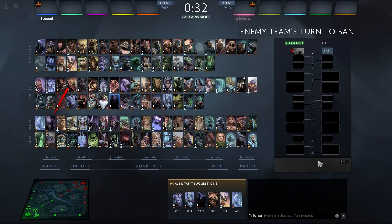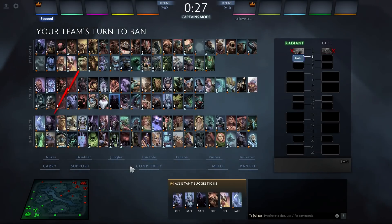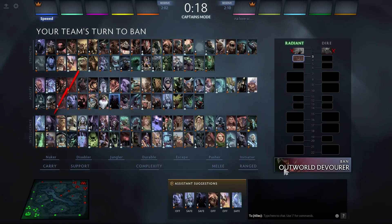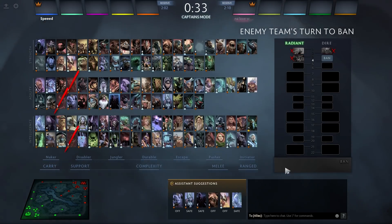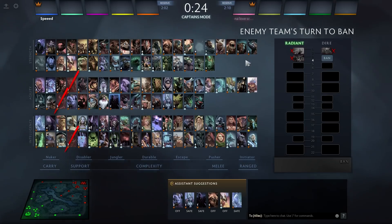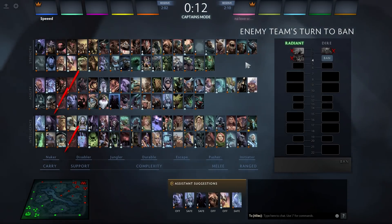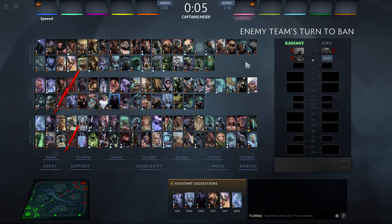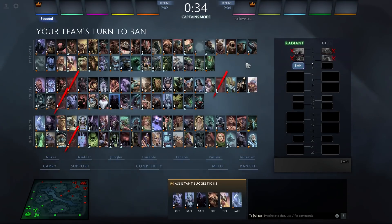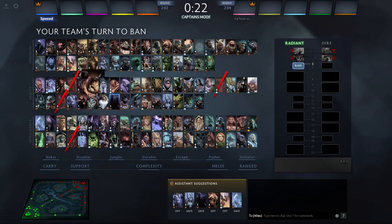My idea here is to go for some sort of Troll draft. Troll Warlord is a hero you can first-phase often because it's somewhat flexible — you can put it either mid or safe lane. Cole did it against us at Complexity when I played them once, and it was an interesting idea. So first I'm going to be banning out a few heroes that are pretty good against Troll. This will let me set up for him having a good game. You can pick cores early and protect them with two later bans, plus three preliminary bans. A lot of the popular meta heroes like Razor and OD are very good against Troll.